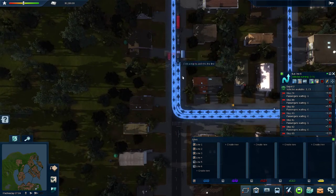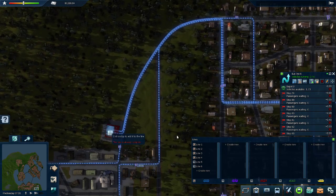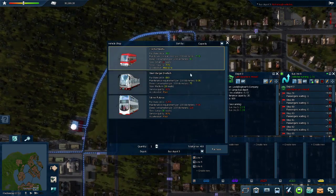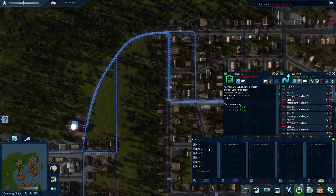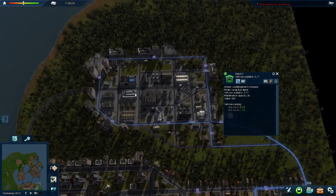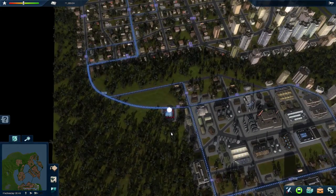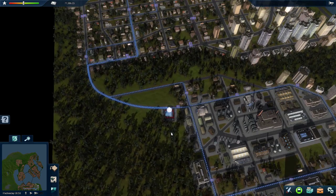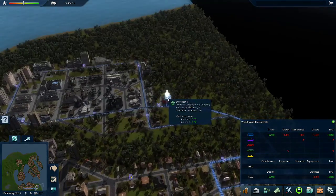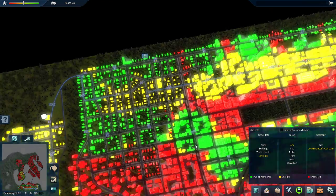So we're gonna stop there and then come down there. We're gonna buy four of those. There we go — four of those running on that line. We're getting a lot of income now. Coverage is looking much better; instead of red it's now yellow.